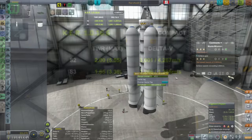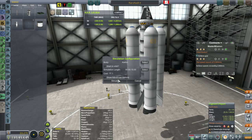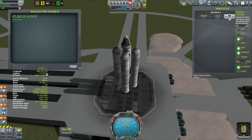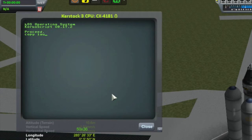That is probably around 600 meters per second more than what I need just to get into an orbit. Alright, so let's test this thing out. We're going to open up the KOS terminal and we're going to copy my launch program into the vessel, and then we're going to launch it.